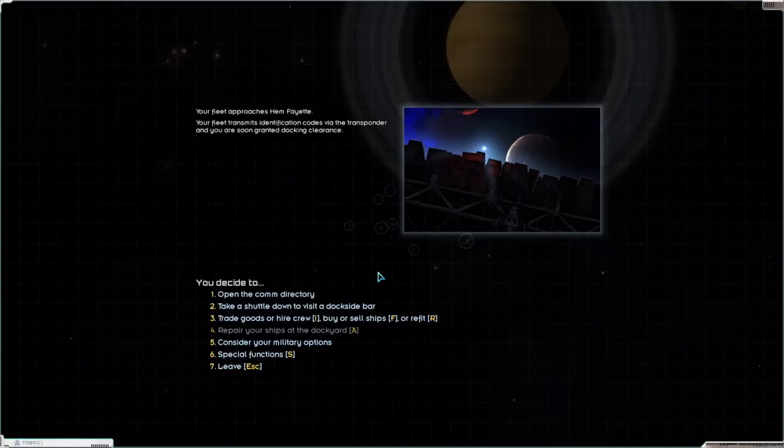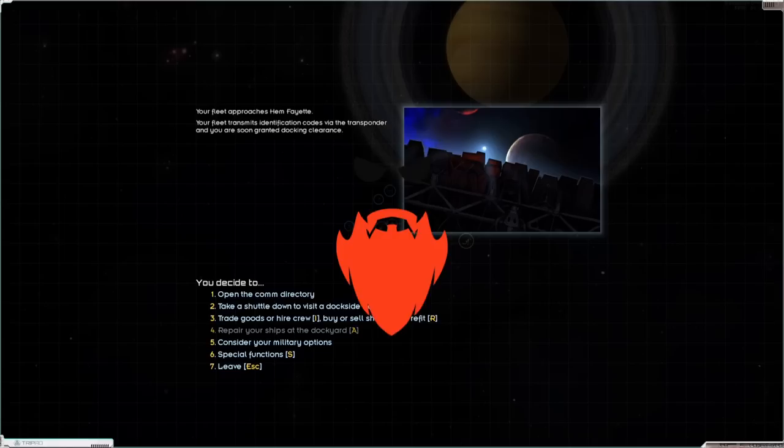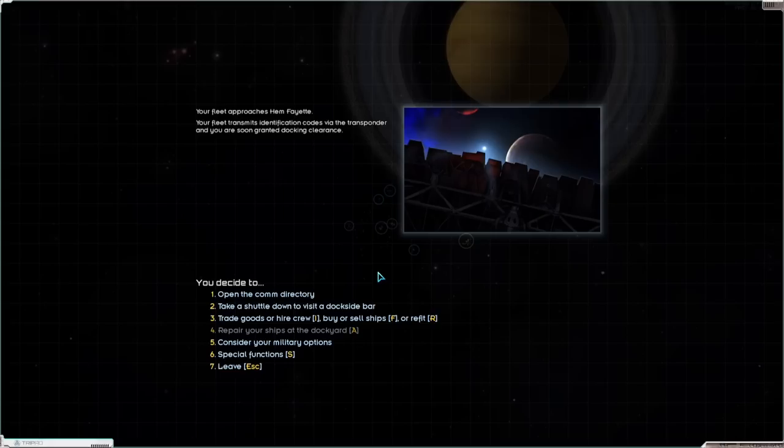Hello everybody and welcome back to episode 4 of the UAF Carriers Only let's play. In episode 3 we managed to get our hands on an Isenoria prototype battle carrier — super exciting. We also had a lovely chat with Nia and Anara, and also managed to kill some enemies. Today we're going to try and make some of the money back that we spent buying the Isenoria, and also put the Isenoria to the test.